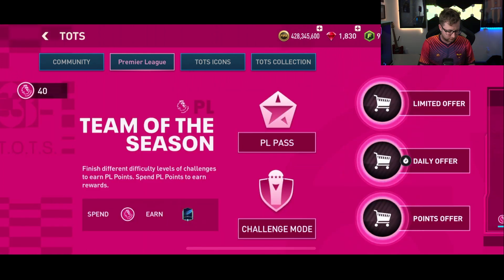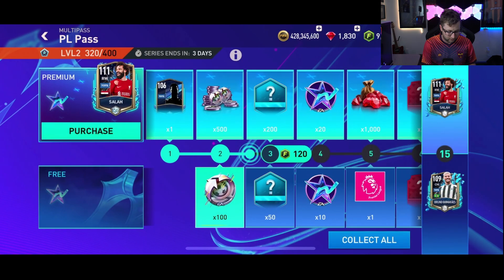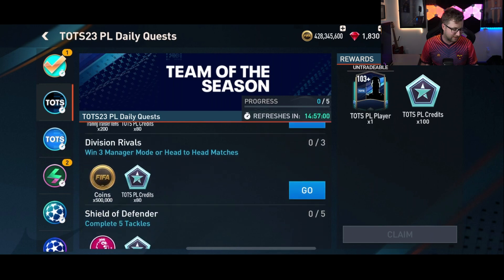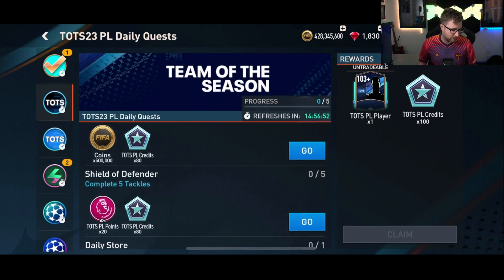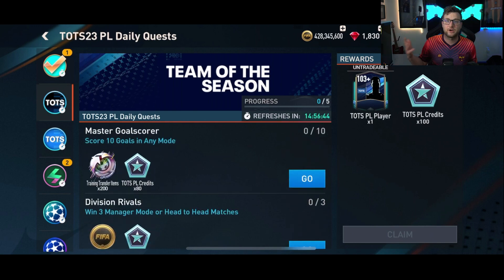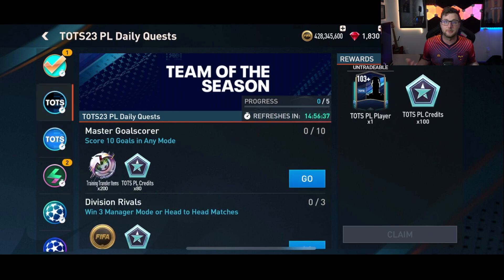Also in the Premier League section, there is the Premier League pass. These multi-pass systems are going to be available for each of the leagues. You complete the quests through the Team of the Season Premier League quests, or the ones for future weeks for the other leagues. Completing these quests gives you the points you need to move yourself along the path, and they also give you extra rewards along the way, including 103-plus player items, coins, Premier League points, skill boosts, and transfer items. You can also get weekly quests by completing the daily quests a certain number of times.